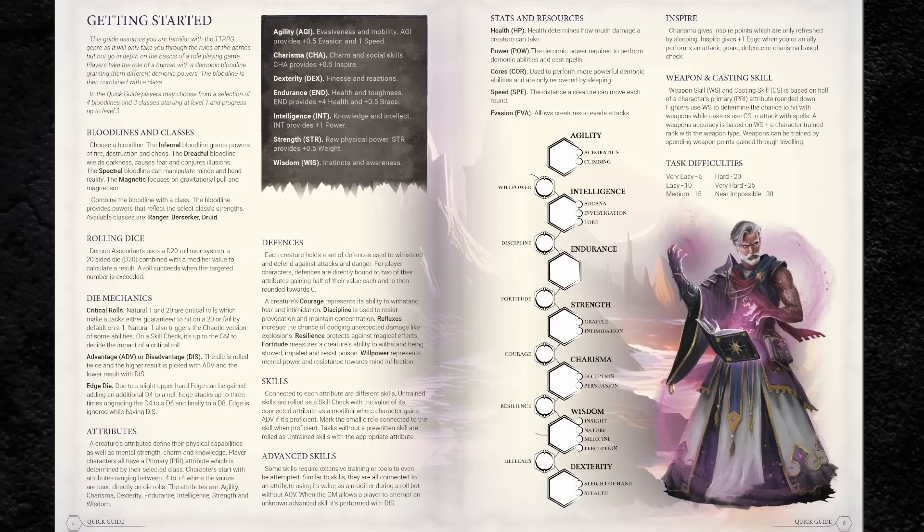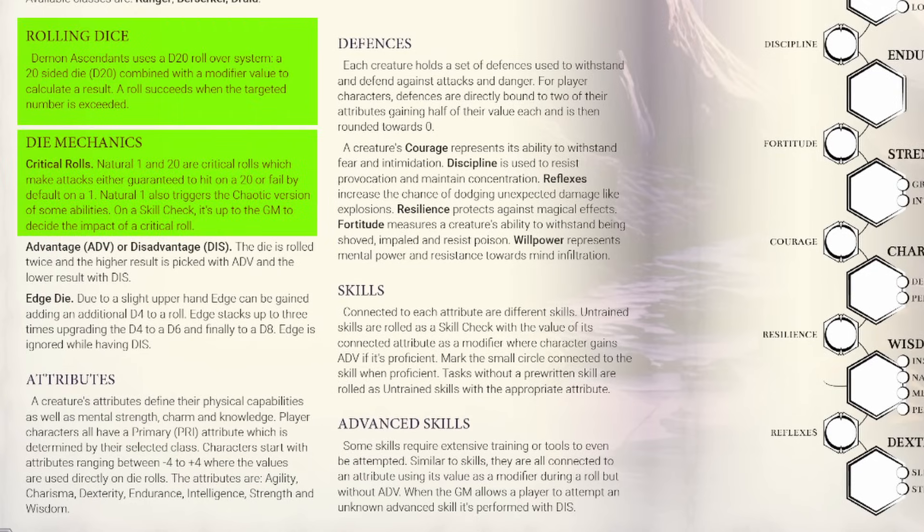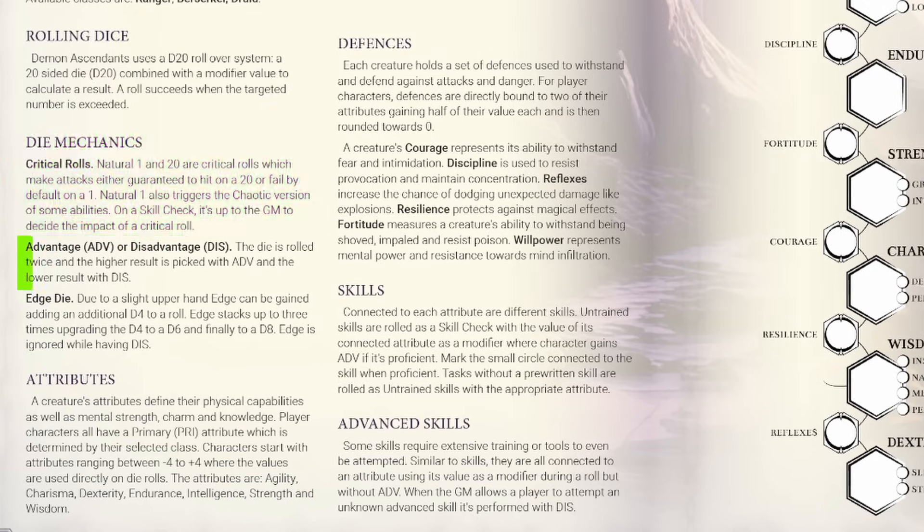As for the actual game's rules, they do borrow a lot from 5e. The author says the idea is to meet 5e players halfway when teasing them out of their shells. It's a rollover d20 system — natural ones are always a failure, natural 20s are always a success, and advantage and disadvantage are in play where you sometimes roll 2d20s and take either the better or the worse result respectively.